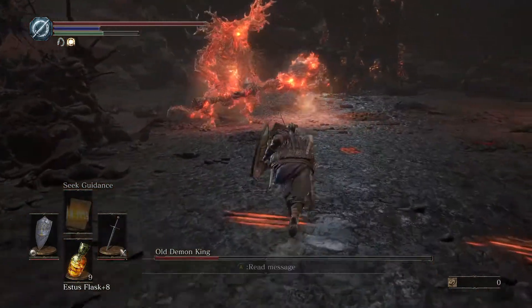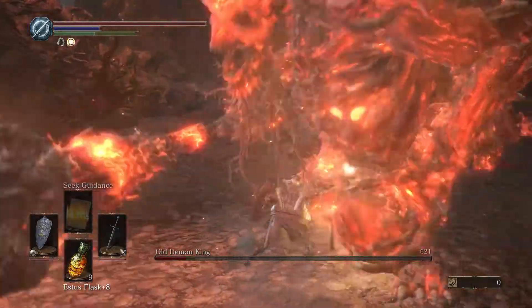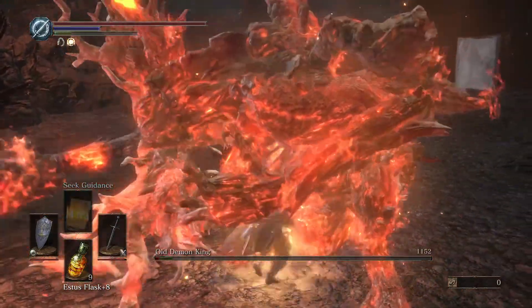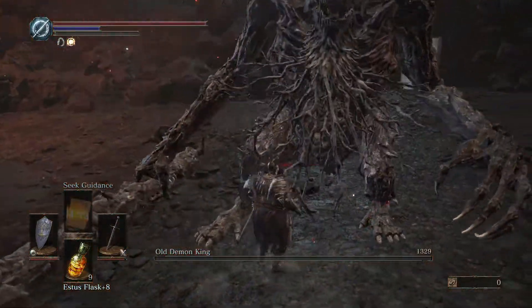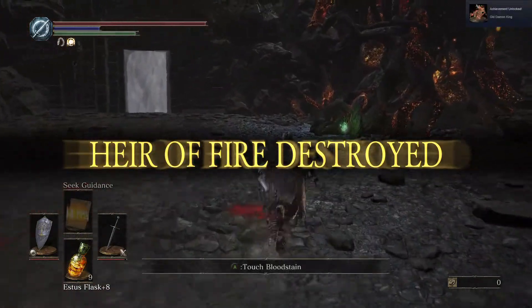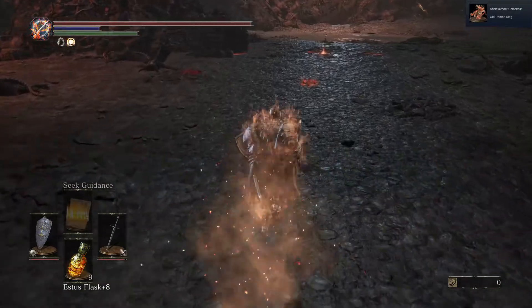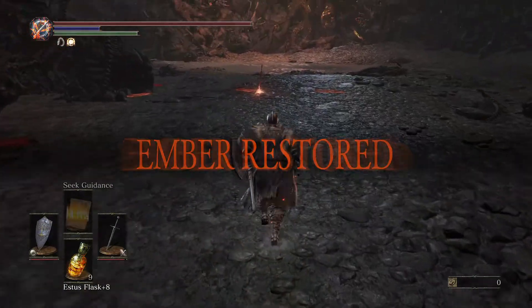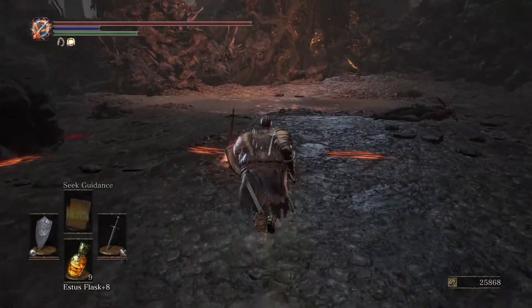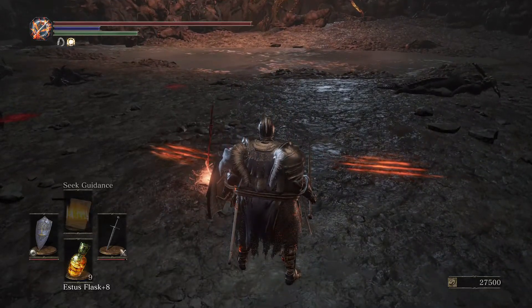I'm hoping he'll breathe fire, which is what he's doing. So I want to come in now and just get some free hits on him. The biggest key to beating the old Demon King is to get as close to him as you can, like with most of the enemies, and just start attacking him and waiting for the openings so that you can damage him and take little damage.